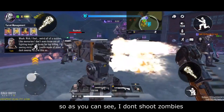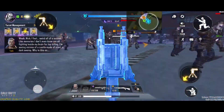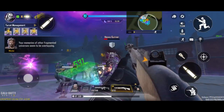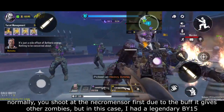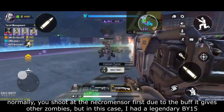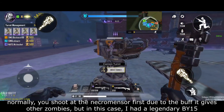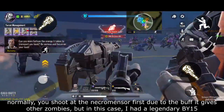As you can see, I don't shoot the zombies because 90% of the time I am running around moving my turrets. But yet, surprisingly, I am doing 3.4 million damage in this round. This is the power of the cannon turret. Also, a reminder: normally you shoot the necromancer first before killing anyone else. But in this case I had a legendary BY-15, so I knew that even with the necromancer buff which makes the heavy gunner much stronger, I could still easily take him out — that's why I shot the heavy gunner first.